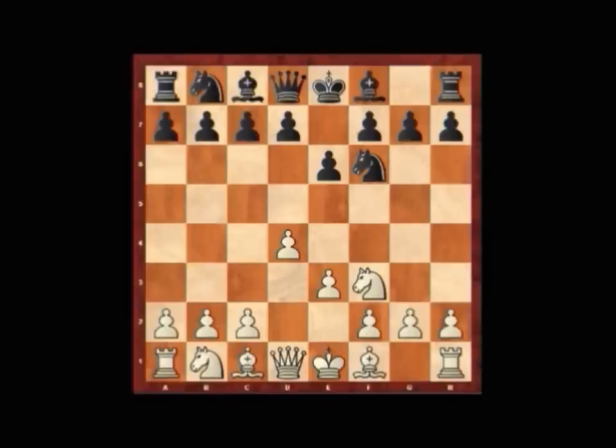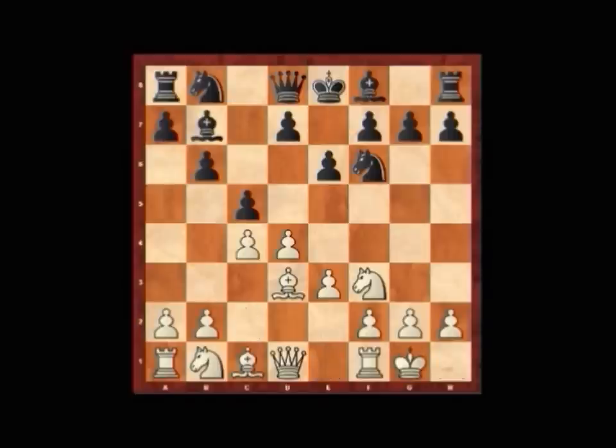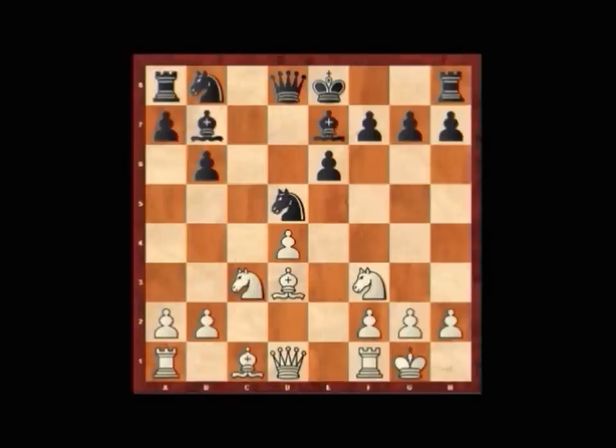The point with e3 is that there's lots of scope for deviations into many different variations in the moves going ahead. Continuing c5, Bd3, b6, castles, Be7, c4, cxd4, exd4, Be7, Nc3, d5, cxd5, Nxd5.